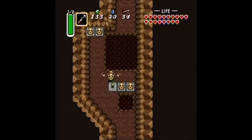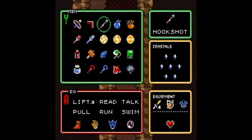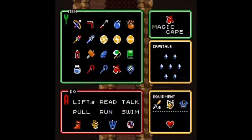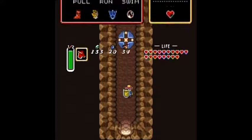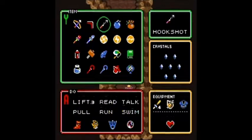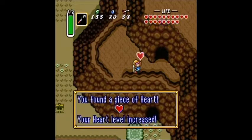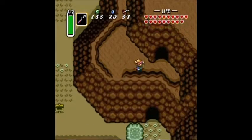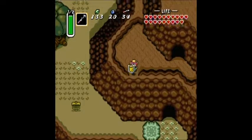Anyway, you want to go in here and use your hookshot to get over here. You'll need your magic cape to get this piece of heart — if you walk through with your magic cape, you can walk straight through that bouncy thing. This is how you end up over here, so yay, we got the piece of heart!